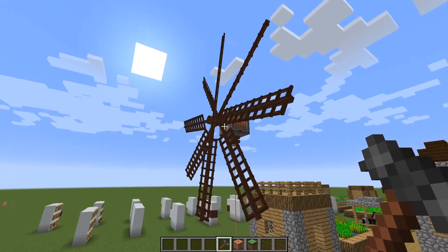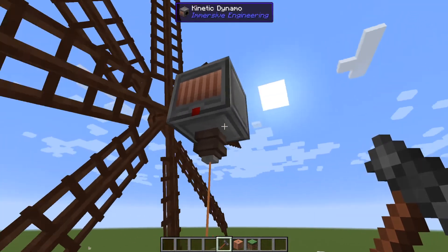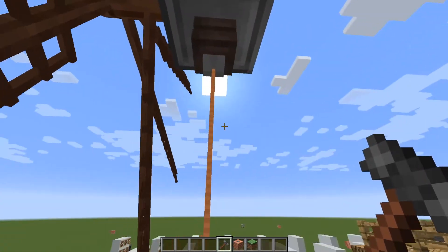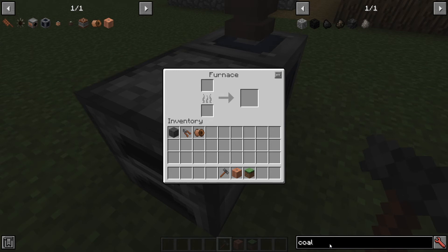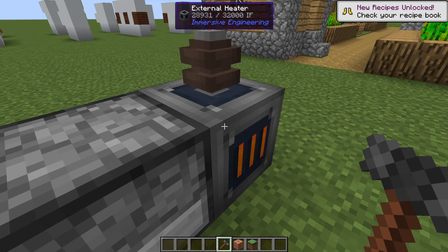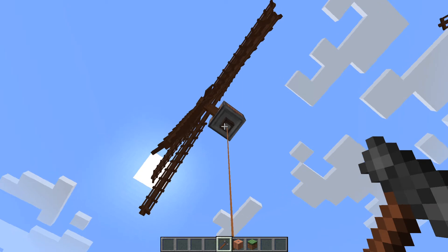Here I have a windmill connected to a kinetic dynamo — it is spinning and generating power. I have an LV wire connector on the bottom, and a wire going down connecting to my external heater and a furnace. Let me toss some gold ore in to smelt. As you can see, it is powering up and acting like a normal furnace. You now have a gold ingot. This is using power, and as you can see it is going down rapidly — this means that a windmill generating 15 IF per tick isn't enough to power this external heater alone.